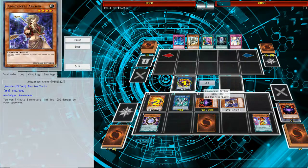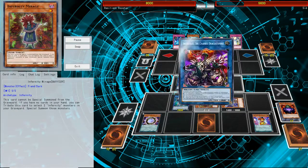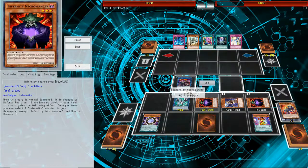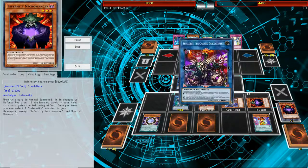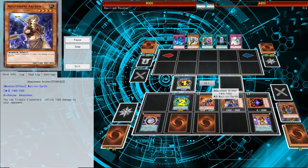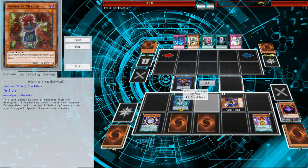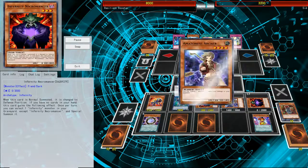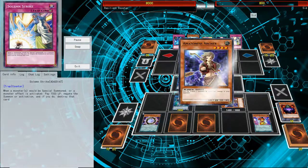When you have Archer, all you have to do is tribute 2 monsters, and you can just keep special summoning. You burn them for 1200, and then Firewall with special summoning from the hand. Mirage is basically a good way to bring back the monsters. At this point, my opponent is almost gone — 1200, another 1200, so now it's 8000, and that's game.